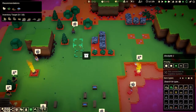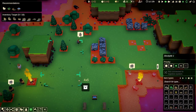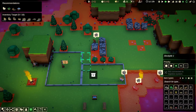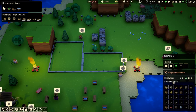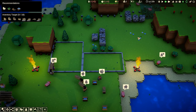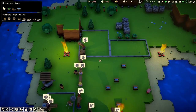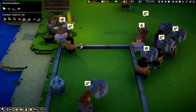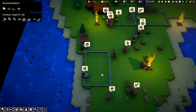I'll set some stockpiles over here for wooden log-type stuff and basic rock-type stuff, just so it's not miles away. Already our well guy is now getting very busy indeed, putting water in there, which means the lads can drink.